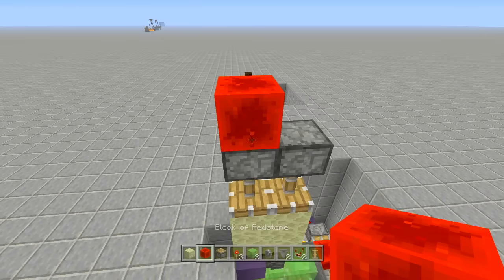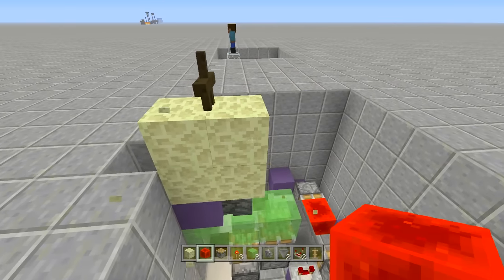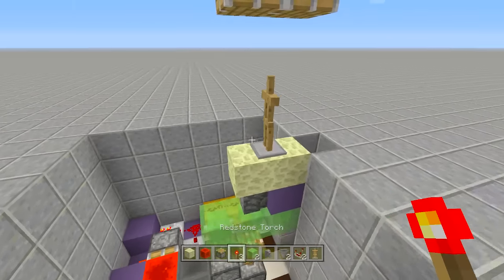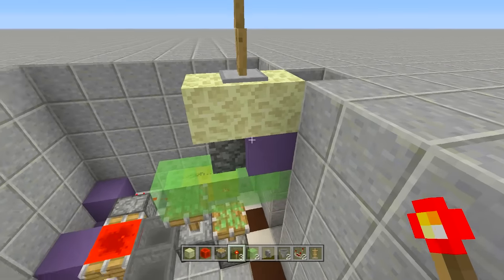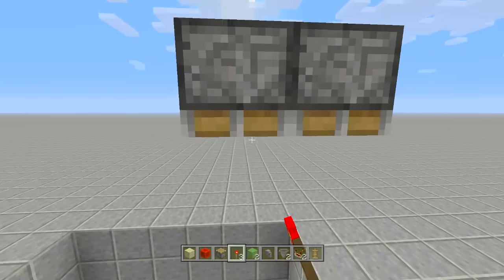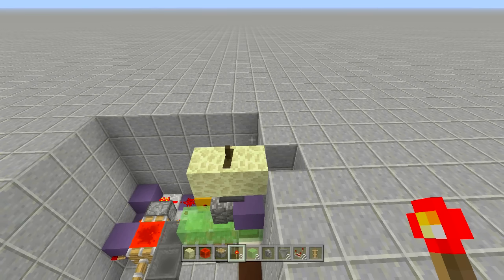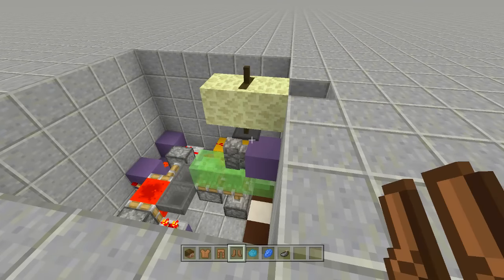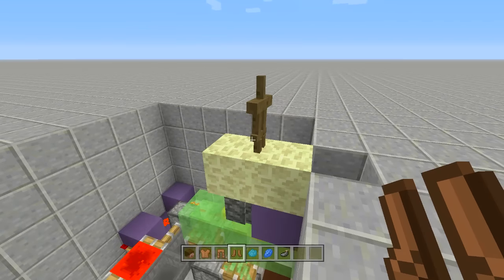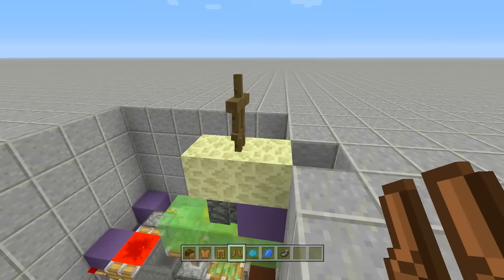Make sure you do not hit the armor stand when breaking the blocks or you'll have to redo everything. Go ahead and place a redstone torch here - it's now on an infinite loop again. Once this drops down the armor stand should drop down because it's technically sitting on that cobblestone wall. There it goes - it fell down and it's doing the same thing on PC. The only problem is it won't fully come out of the ground on PC - it just doesn't work the same as it does on console.